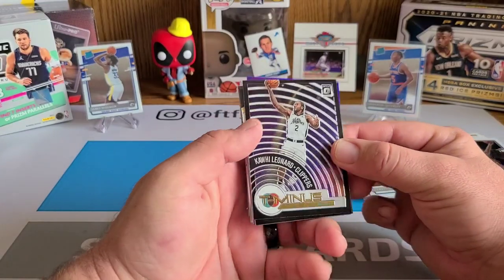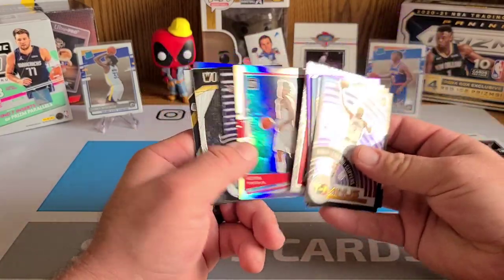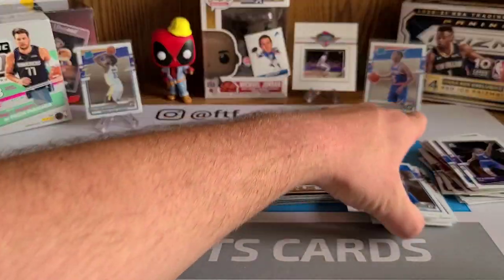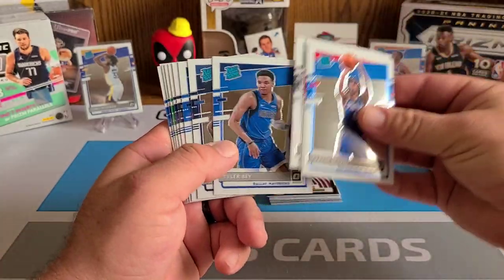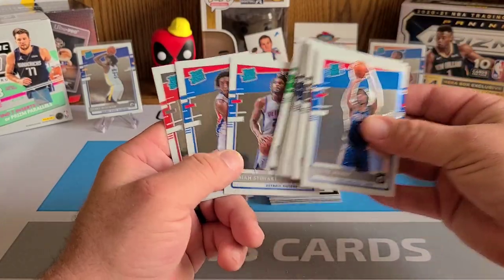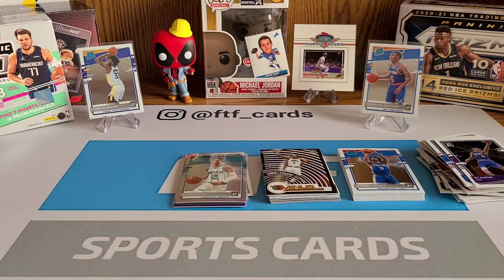Wow — two blasters, my kids only interrupted four times which is impressive. Two Lamellos, a Giannis prism, My House, Anthony Edwards — wow wow wow wow. Splashed inserts are awesome, My House inserts are great. This is an absolutely great product, probably my favorite basketball product of the year — hands down. I'm a bigger fan of rated rookies than prism rookies myself personally, but wow, awesome stuff. Isaiah Stewart there too. Thank you guys so much for checking out today's video — have yourselves a great day and an even better week. Peace!